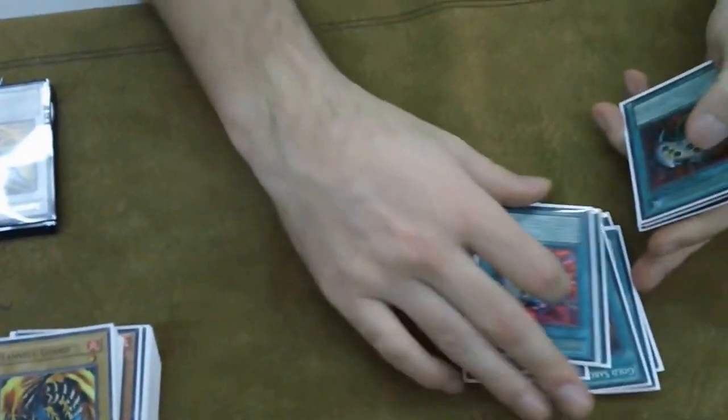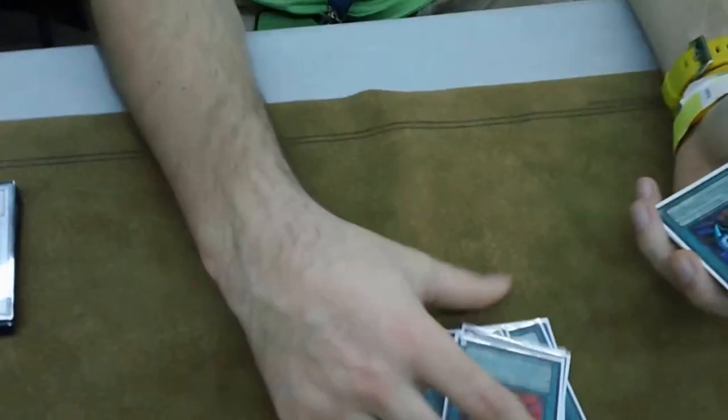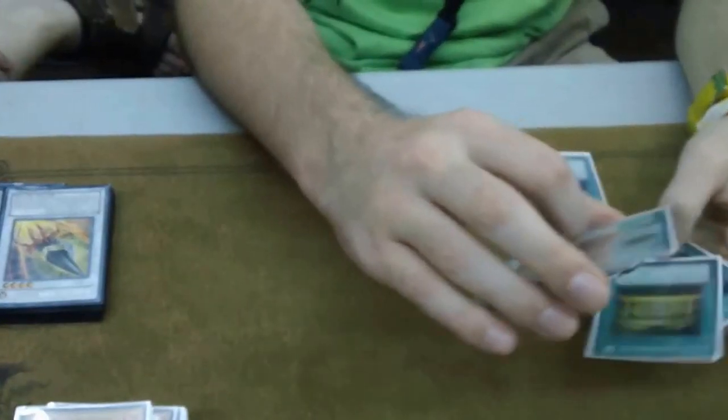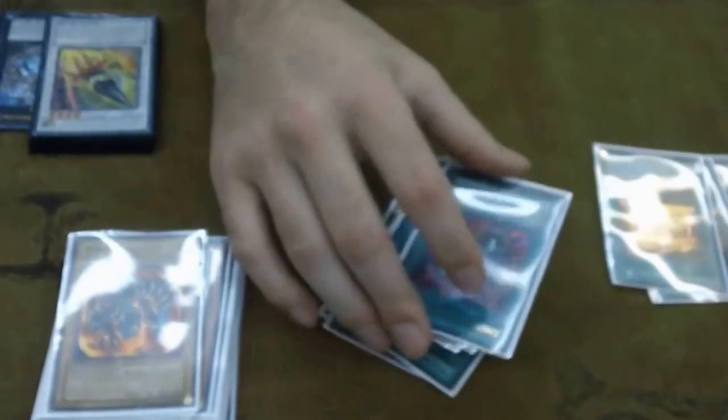The Enemy Controller — that card is really good. The only problem I ran into today was I played against this Blindly Loyal Goblin. I was stuck on a Stream and a controller, so I didn't really do anything. But other than that it was pretty live all day. It helps you get around the Five-Headed Dragon, which is actually always set. That card is really good — I'd probably play six of them if I could.